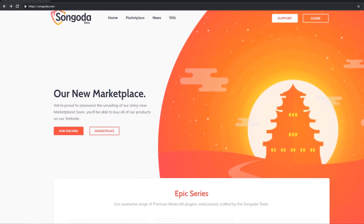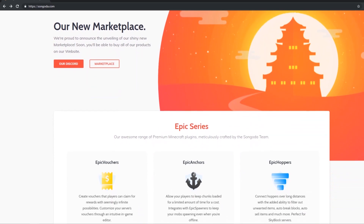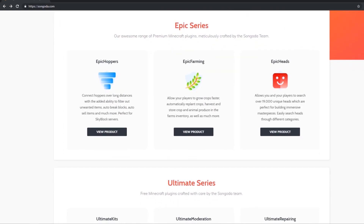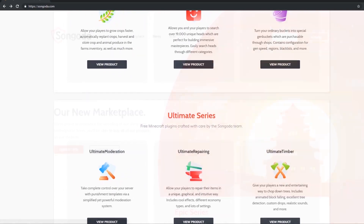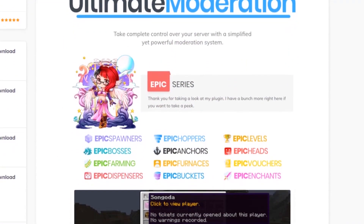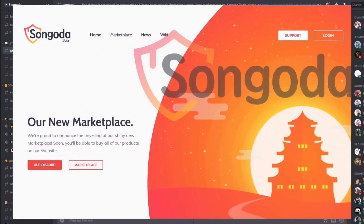This video is being sponsored by Sangata. Sangata is the one-stop shop designed to help make finding the perfect plugins for your Minecraft server easy and efficient. With continuous user and developer feedback, Sangata quickly implements your ideas and improves the platform. With fair and just business practices, the Sangata Marketplace lets you download free and paid plugins to help your server stand out. Join the Sangata community by checking out the links below.